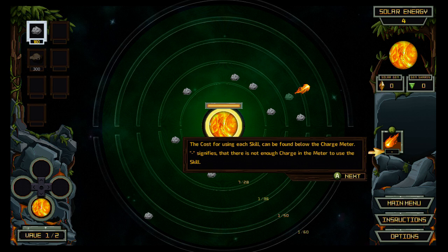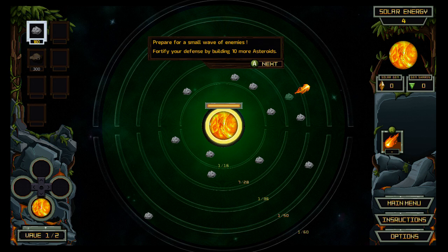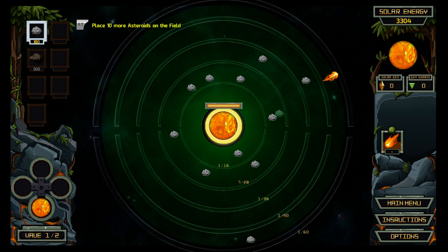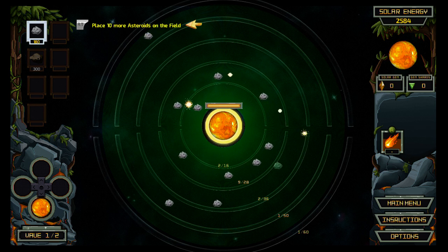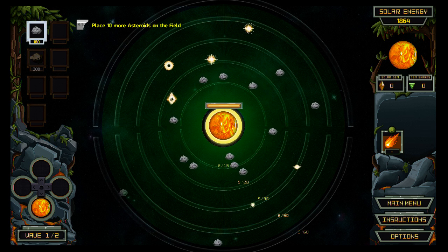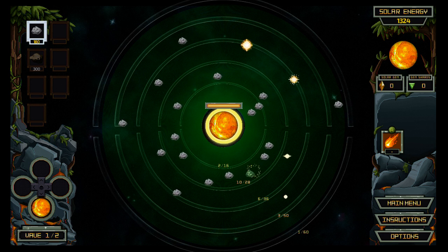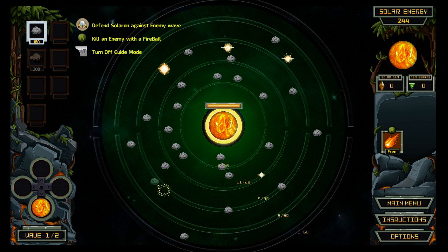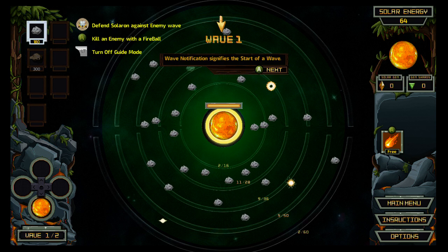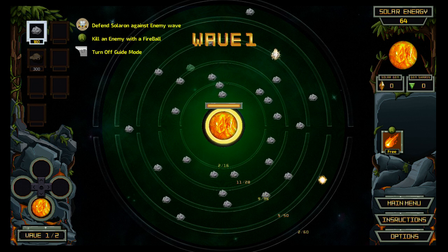The cost for using each skill can be found below the charge meter — the symbol signifies there is not enough charge to use the skill. Prepare for a small wave of enemies. Place ten more asteroids for defense. I looked and that looks like a seven, so let's try. I end up placing nineteen total. Wave notification signifies the start of any wave. Wave one — come at me, bro.